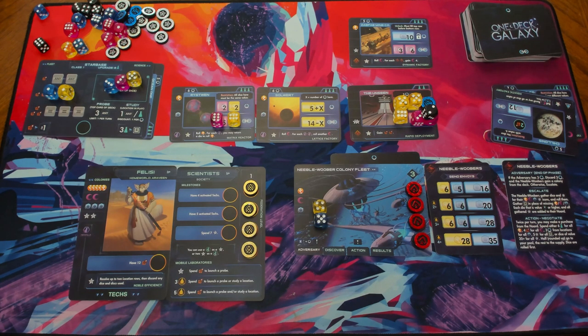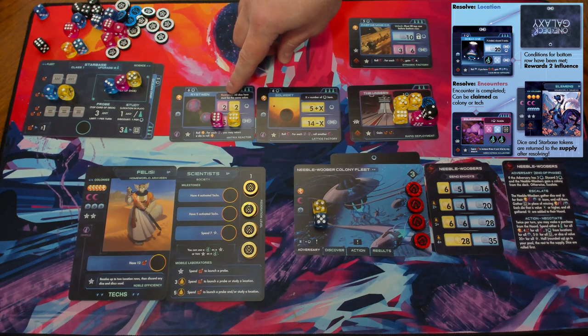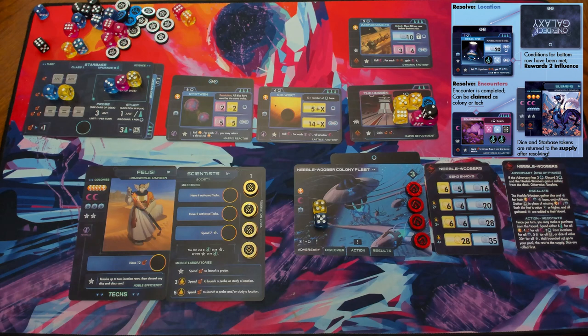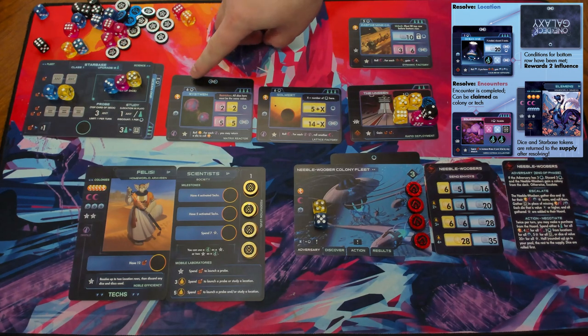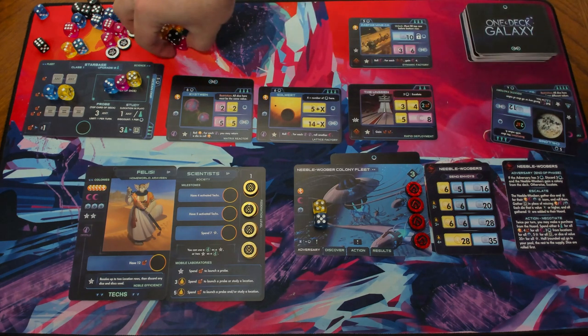The first thing we resolve during the results phase are locations and encounters. For each location, we look at every row that's filled. We filled the bottom row, so we remove the dice and add influence to the location. Influence anywhere is always represented by the fewest cards possible — if you already had one influence and added a second, you'd spin it to become a two; you never have two singleton influences. Wristwin now has two out of the six influence required to complete it. The Unseen encounter we filled completely — since it's an encounter, you need to fill the entire card, then take everything off and claim it.